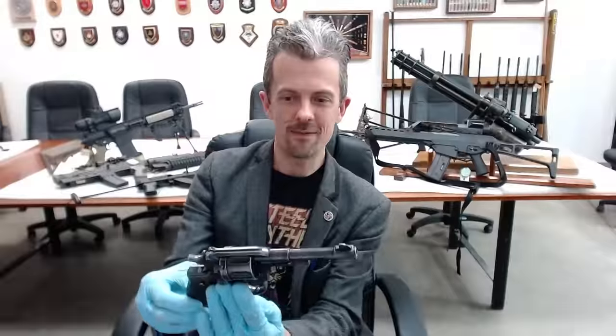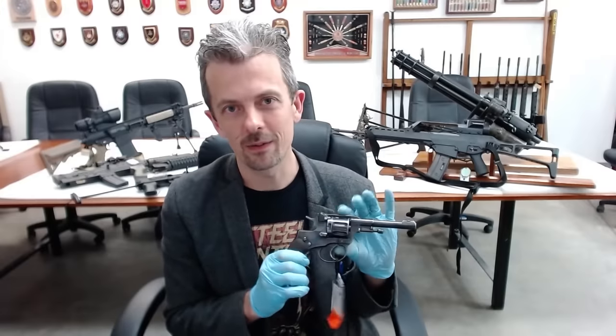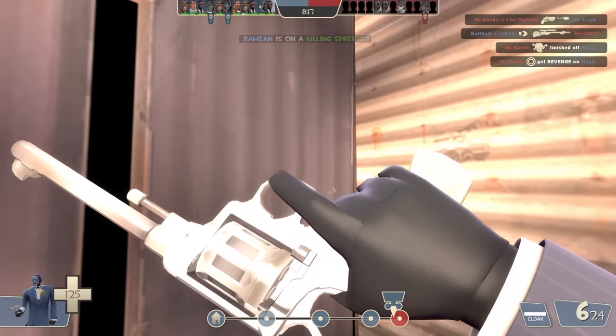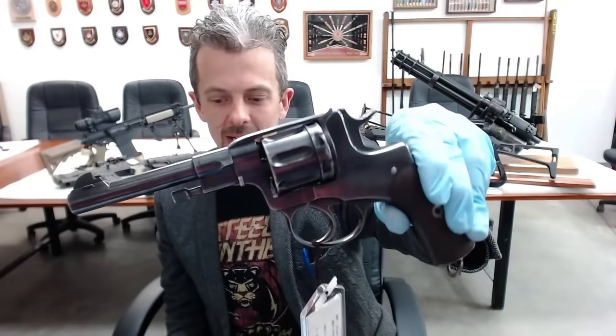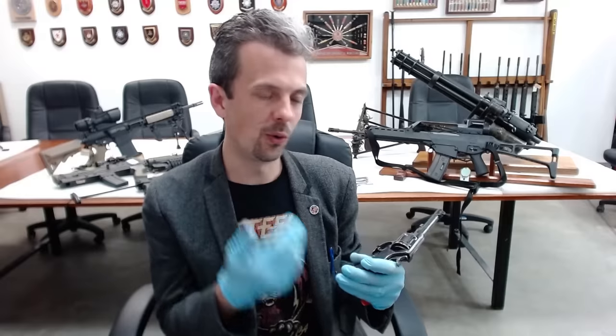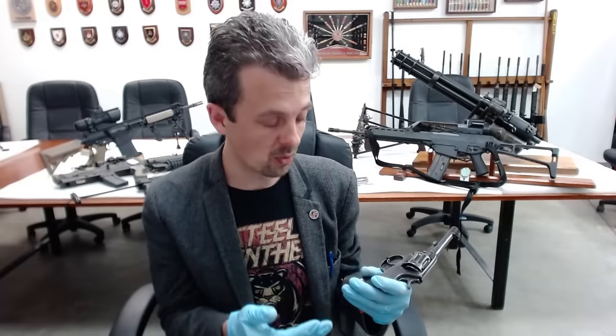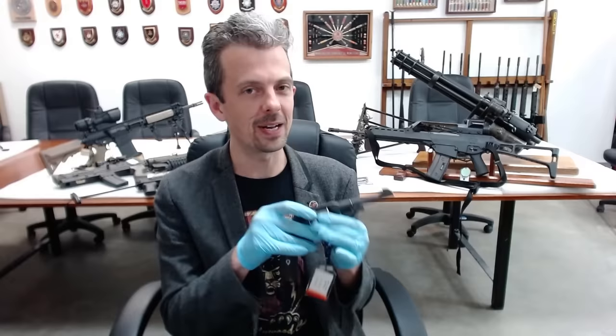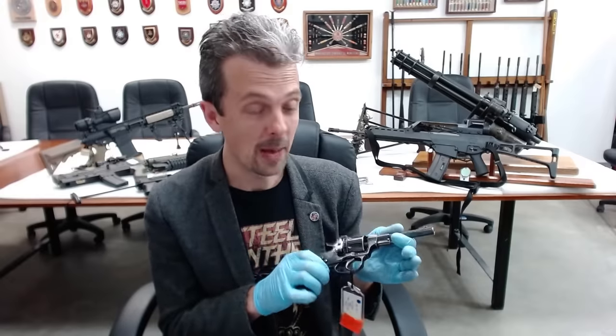This is actually a very good representation of a Nagant Model 1895 revolver, which I'm just offering up to the screen to assure myself of how accurate it is. This is from the actual Nagant contract before the Russian production line was fully up and running. A number of these were made for Russia in Belgium by the company that originated the design — so it's a little bit fancy compared to your typical Nagant revolver, but it works the same way with a loading gate on the right-hand side to load and extract.